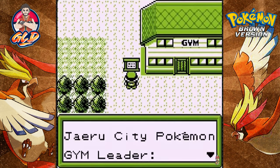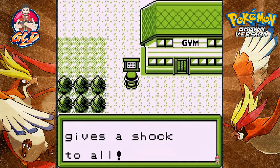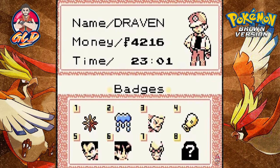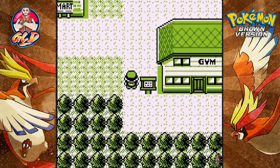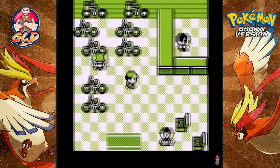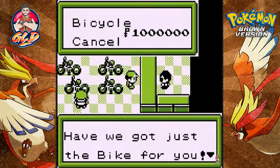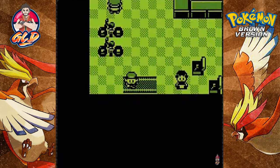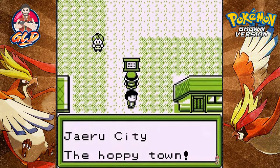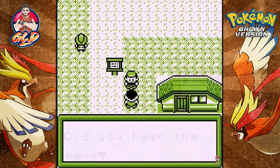There is a Pokemon Gym right here. This is the Jeru City Pokemon Gym — leader Sparky, the Pokemon trainer that gives a shock to all. Apparently this guy might be the third gym leader. We're gonna battle him in just a little bit. Over here is the bike shop — we do not have the bike voucher. Need to find that, probably going to have to go off-screen. Jeru City — the happy town.